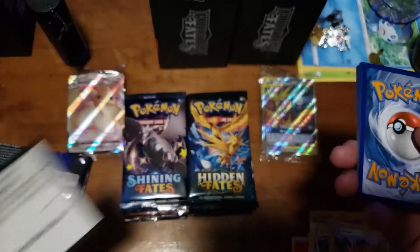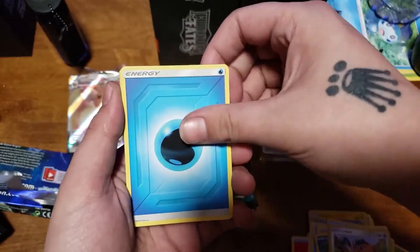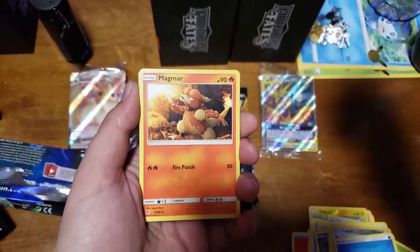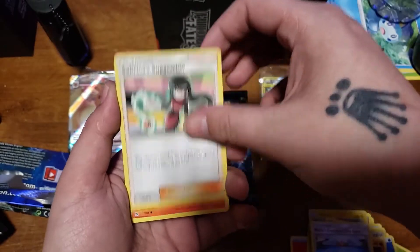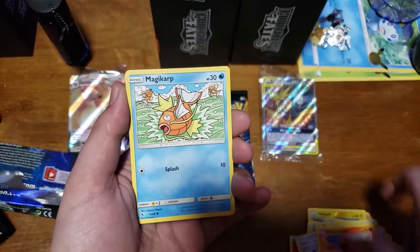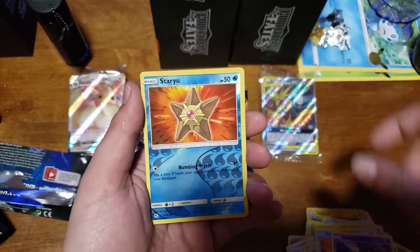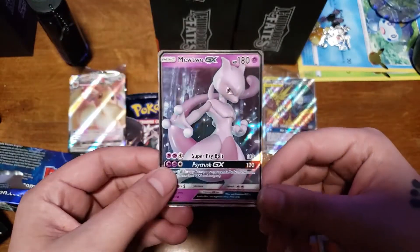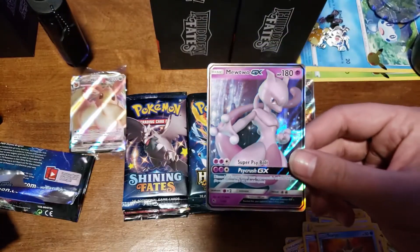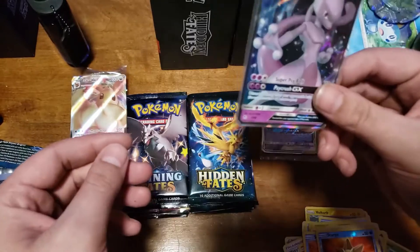It usually goes like that unless you mix up the packs. Water Energy, Magmar, Misty's, Cerulean, City Gym, Sabrina's Suggestion, Charmander, Magikarp, Slowpoke, Fairy, Koffing, Staryu. And another Mewtwo GX — not too bad. I've actually seen a lot of these in the reprint. Not too shabby — we actually just got one of these out of the tens that we did.